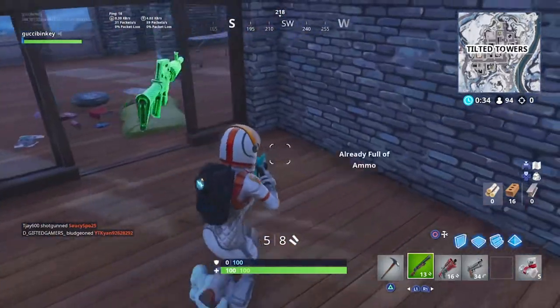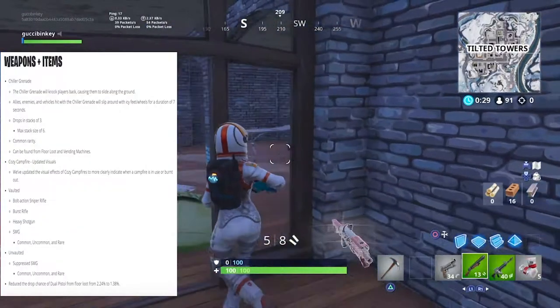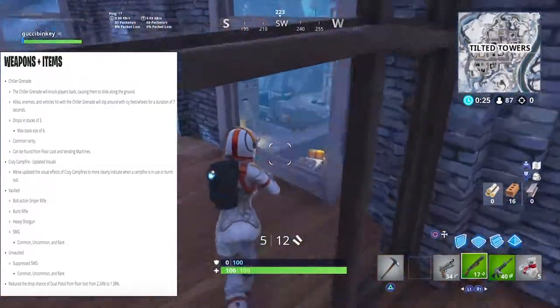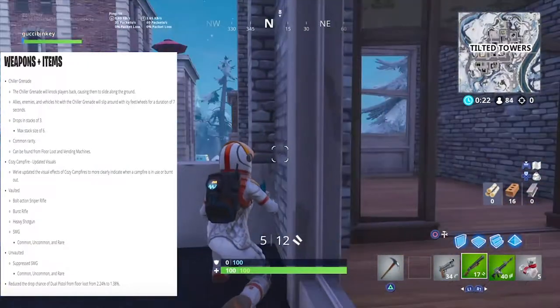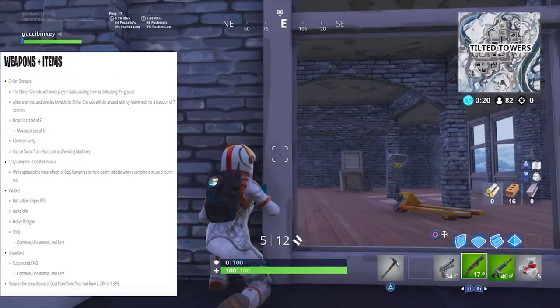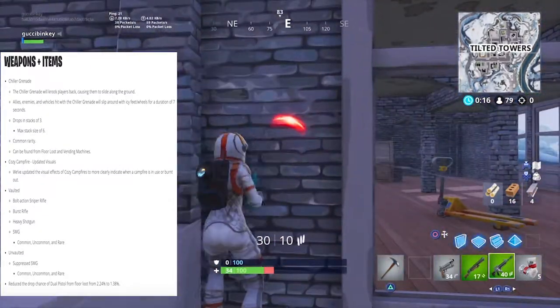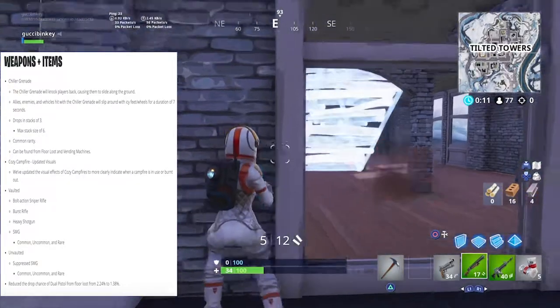The biggest item added was the chiller grenade. It knocks players back, causing them to slide along the ground — enemies and vehicles hit will slip around with icy feet or wheels for a duration of seven seconds. They drop in stacks of three, max stack size is six, rarity is common, and they can be found from floor loot and vending machines.